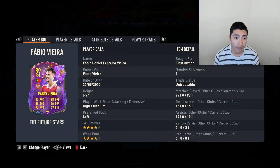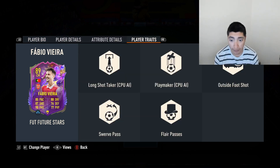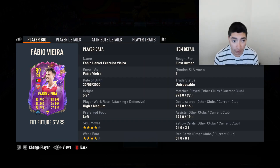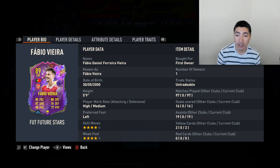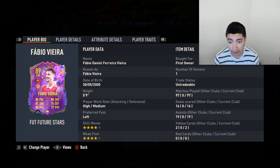My left center mid spot, we do have Fabio Vieira, who's actually been really nice for me. That left foot's really good and his dribbling's actually pretty good too — four-star, four-star. He has 16 goals, 19 assists, and 97 appearances. To be fair, he came on as a sub a lot in my old formation, the 4-2-2-2. But he's playing really good for me right now as a center mid.